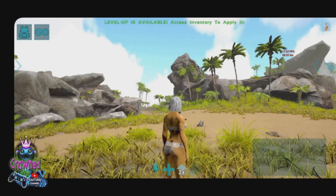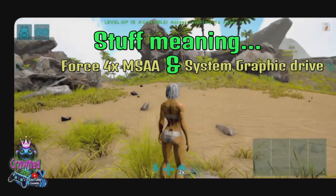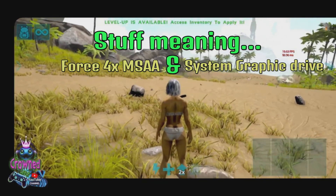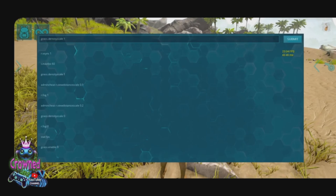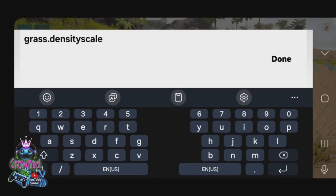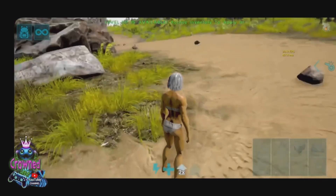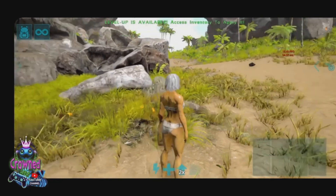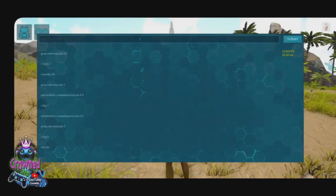Remember, with those settings enabled under Developer Options, you can run into overheating on your phone and you need to enable either one of those. Then we're gonna go to Grass Density Scale — that's going to determine the density of your grass. If it's 0.9 it's going to be very dense, 0.5 it's going to be less, and 0.2 even lesser.